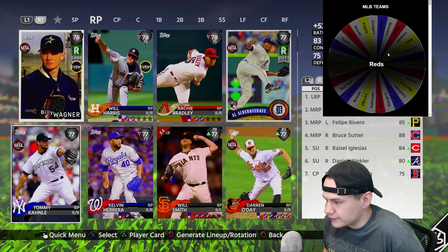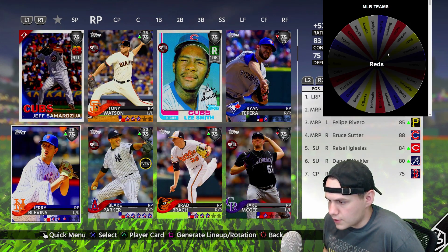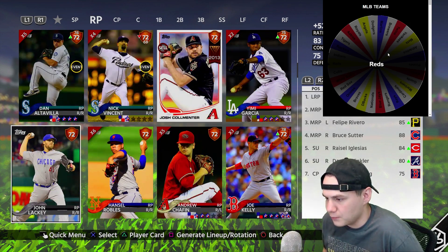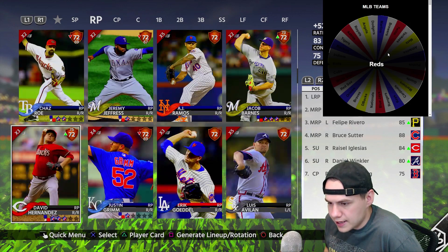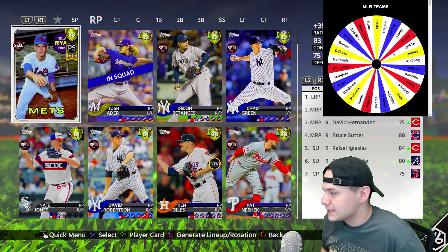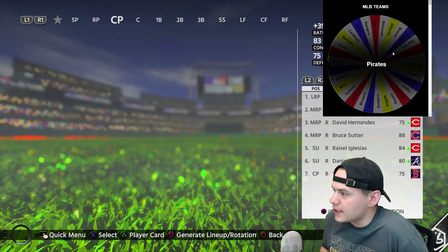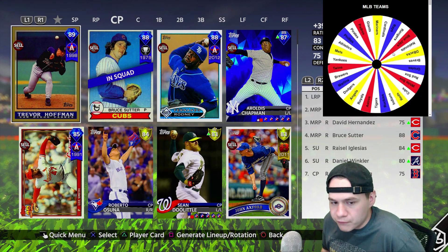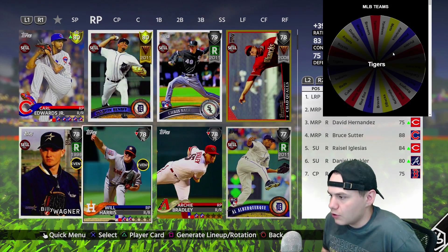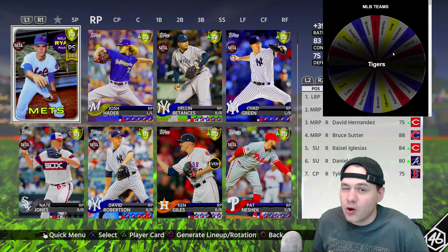Looking through the Reds — Billy Wagner? No. Scrolling through for that Cincinnati logo and it's gonna be David Hernandez. Not the best pick; I highly doubt we'll be using him over Iglesias, Thornburg, or even Winkler honestly. Next up we got the Pirates — I'll take a nice Felipe Rivero right there, that's a good lefty. Hopefully we can get one more lefty, but we got the Tigers. I don't think they have any lefties, so I'm gonna go with Benoit because he's got more pitches. Felipe Rivero is our only lefty in the pen.